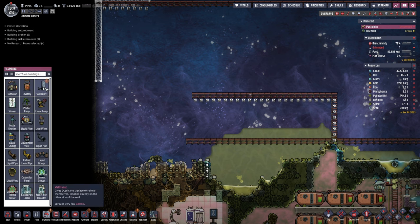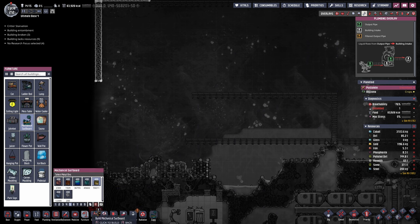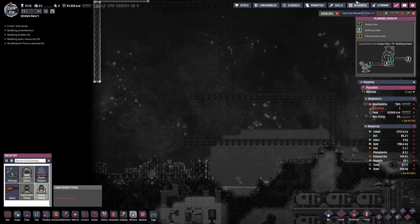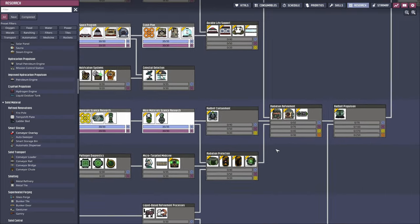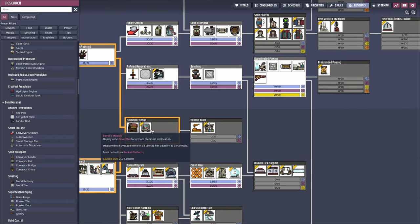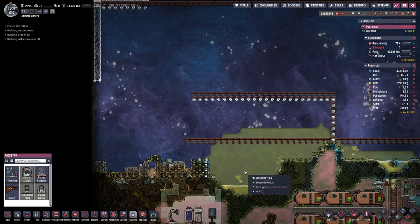Another research completed — we got the wall toilet, very nice. Also the mechanical surfboard, liquid intake and output. Let's keep on researching; there's probably more stuff that we want for our first rocket. Maybe a rover module could be nice, and a battery module as well. So I'm gonna research that next after the rover.